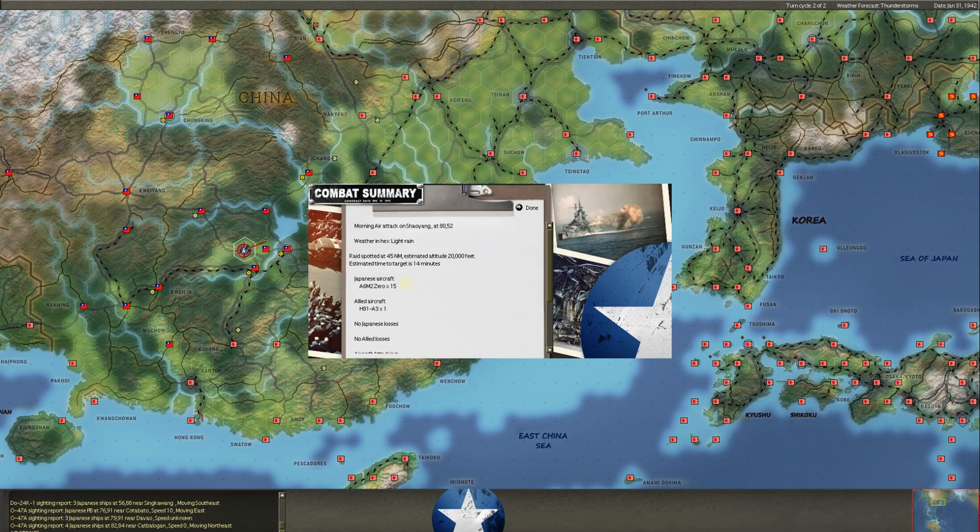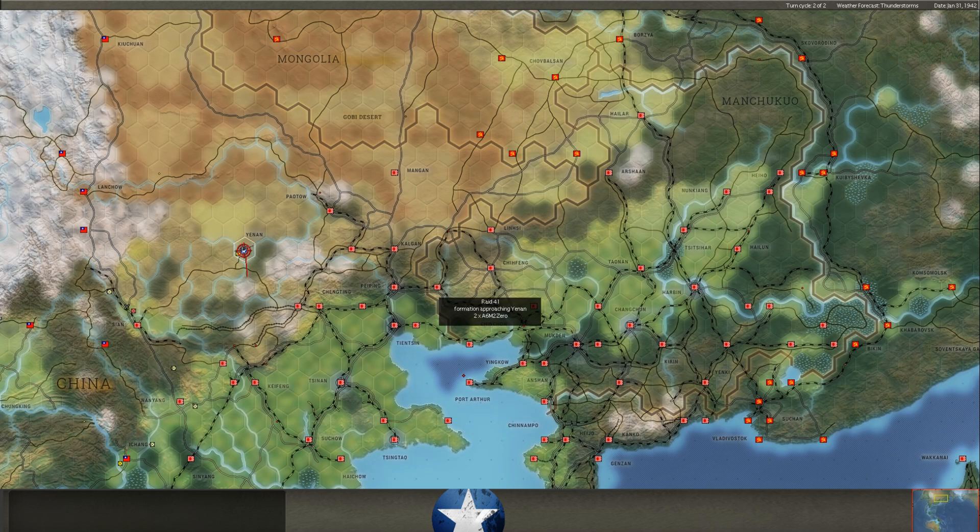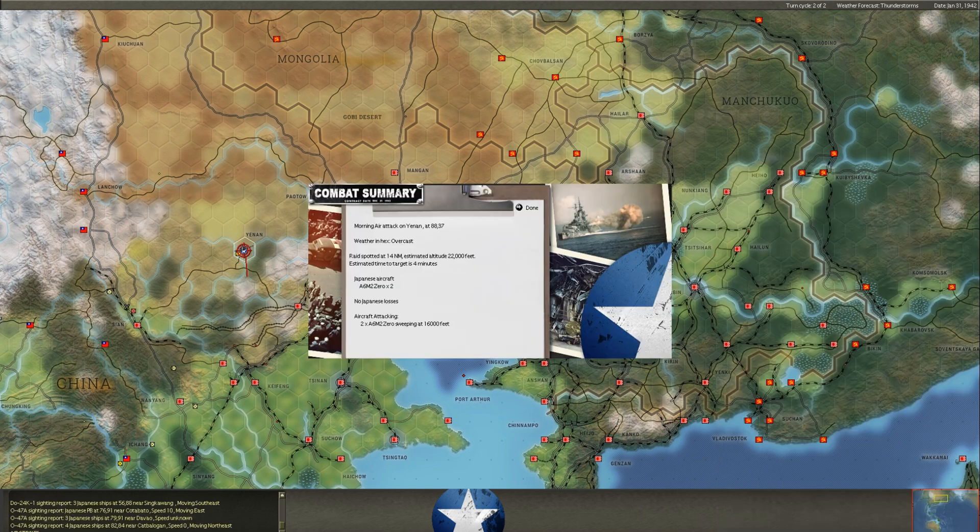We do get one Flying Tiger up to face 15 zeros — that doesn't seem fruitful. We didn't lose anything though. The zeros are sweeping at 16,000 feet — interesting, because the Warhawks and Flying Tigers are both best at 15,000 feet. We may want to bump them up to 20,000 because altitude really matters. They don't have great maneuverability up there, but at least they'd be diving from the top. You always want to see what his altitudes are for the fighters.